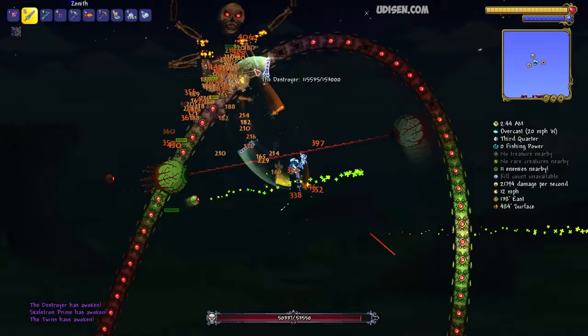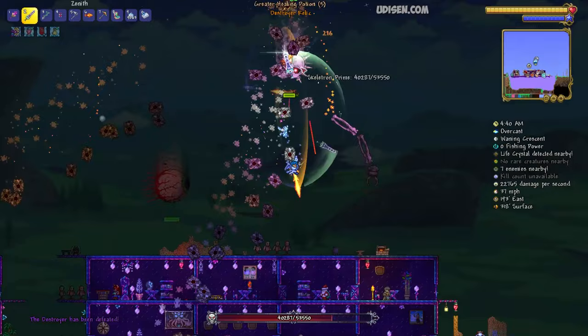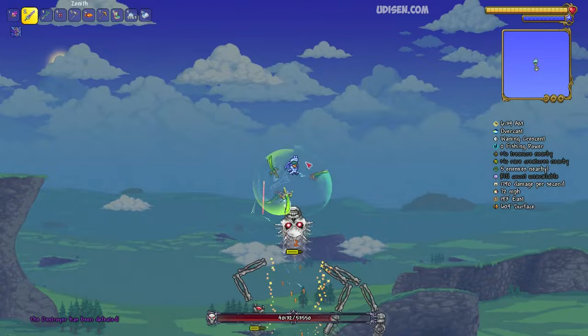The three mechanical bosses are Skeletron Prime, the Twins, and the Destroyer. You can kill all these creatures in any order — it doesn't matter at all.